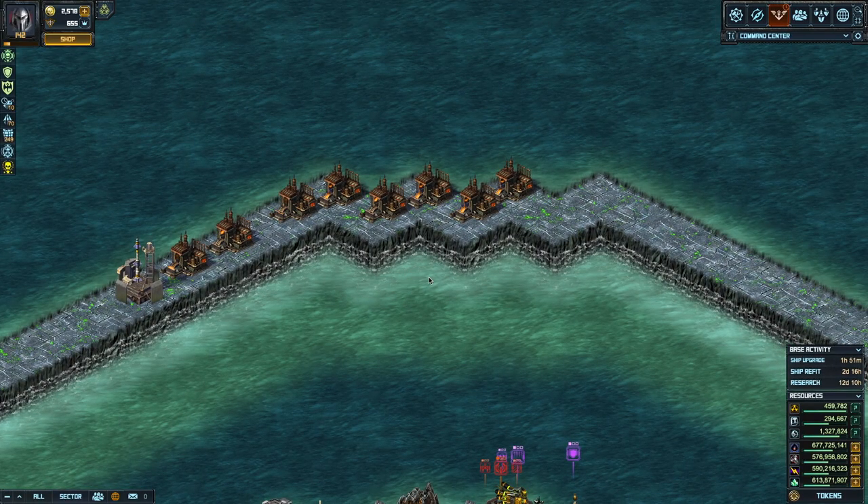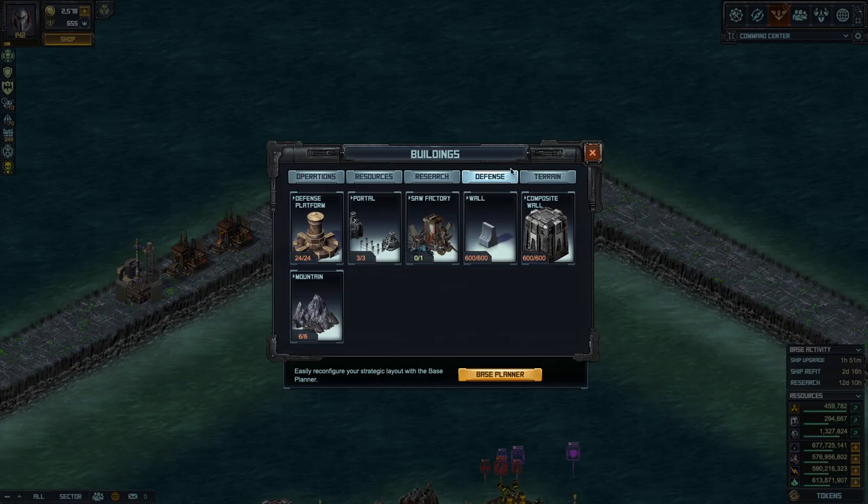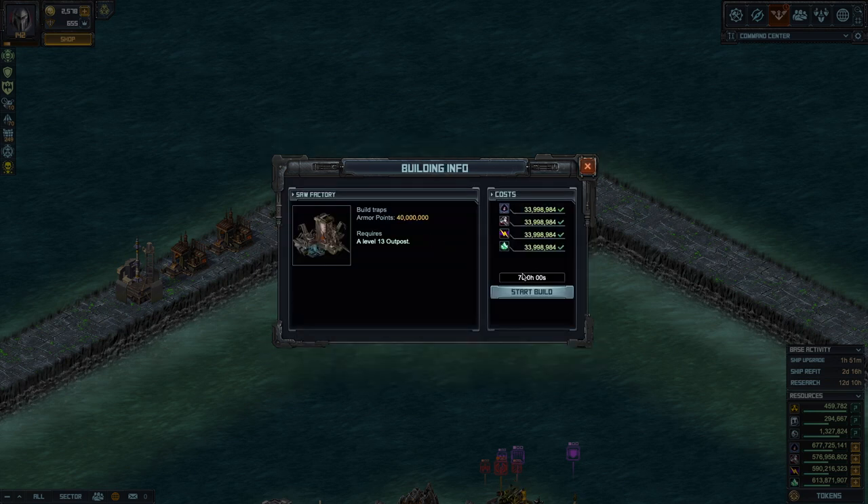Hey pirates, it's Ryan here. Let's talk about the new building — the Saw Factory. If you still don't have it, the first step is to build your Saw Factory. Go to the Command Center, pick Build, go on Defense, and click on the Saw Factory. It takes seven days.